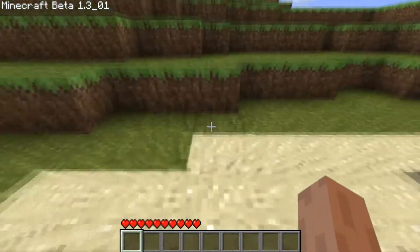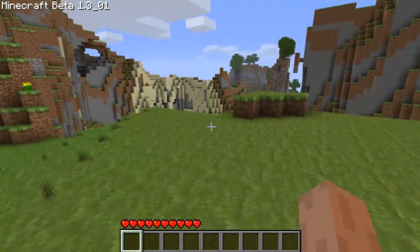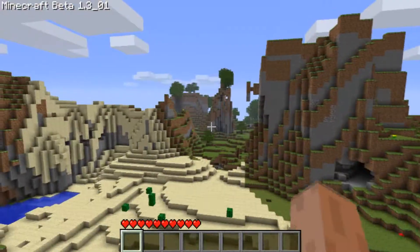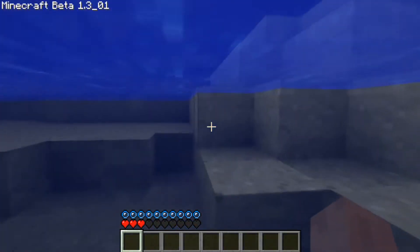And one more thing that was added — this map seed generator, so you can put a seed in your map and make it look awesome like this. This is a nice little valley, I approve. I almost just killed myself.